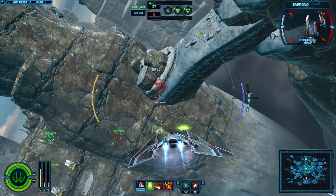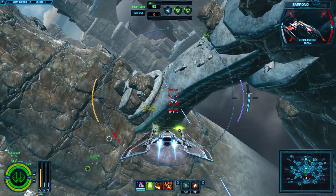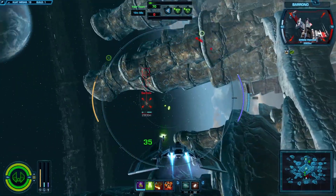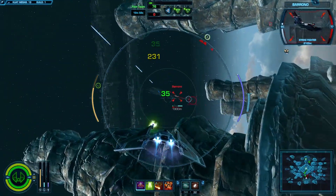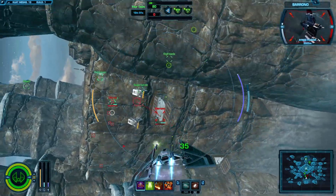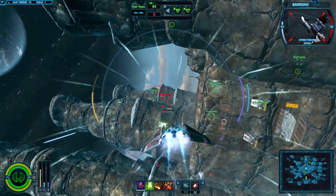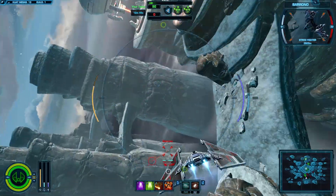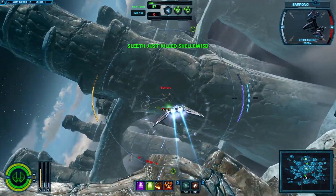You can actually control where the fighter is pointing by pressing W, A, S, D. I think it does make you turn slightly faster, but I don't know if that's actually true or not.